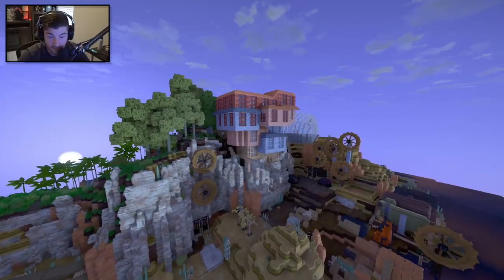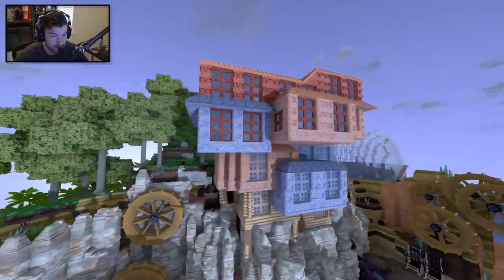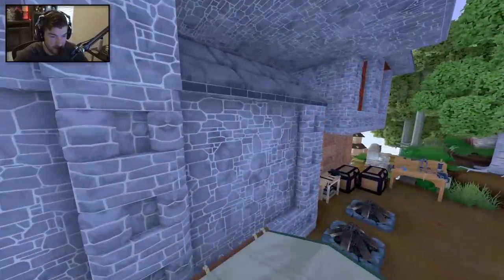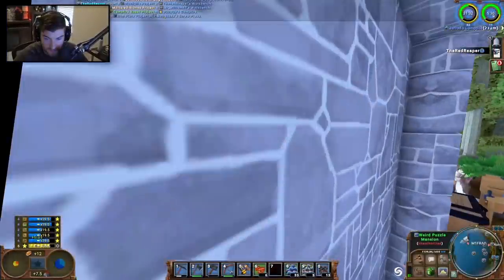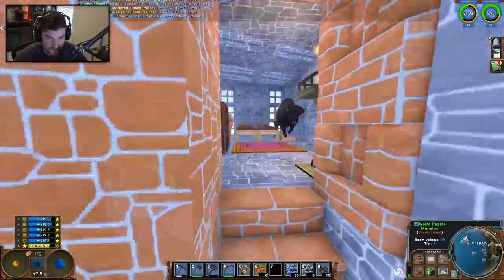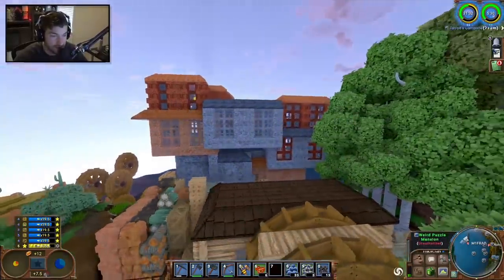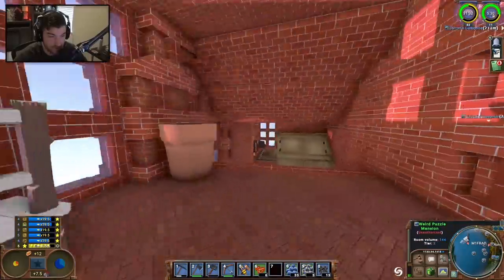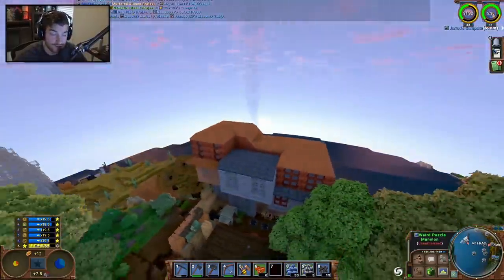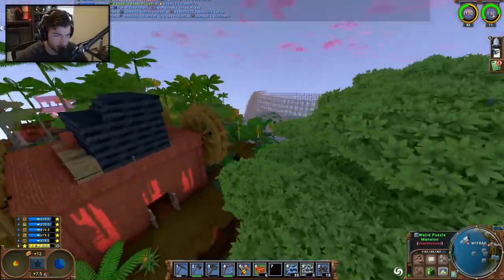This will be the last series for a short while. We have a beautiful little cube house - I love this design, I like the architecture. Who owns this? Weird Puzzle Mansion, unauthorized. Nobody owns it, but I really like this design. Keep it up - maybe you'll be a contender for the twenty-dollar Steam gift card, which we're doing again: twenty dollars to the coolest build on the server.